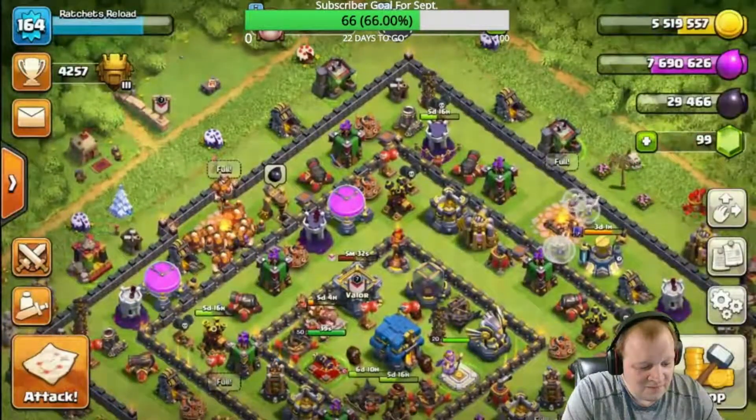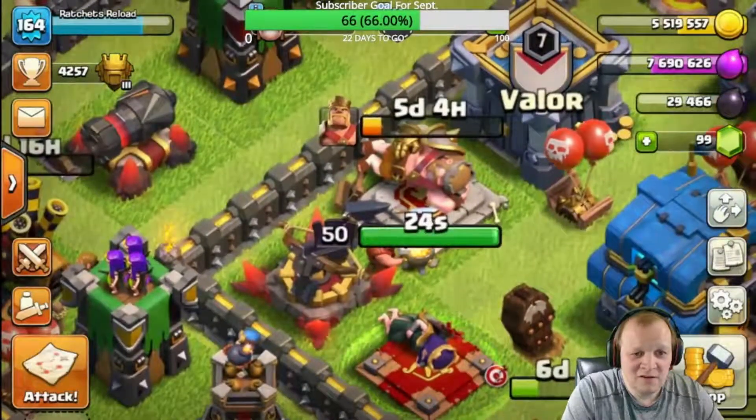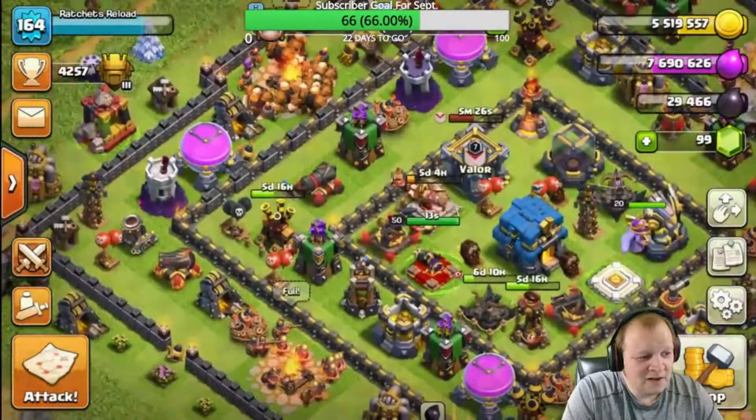That's why you shouldn't have holes in your base — I can triple star you without my king, and my king's been upgrading. Where's he at? He's right here, we got him, five days left. That's crazy.